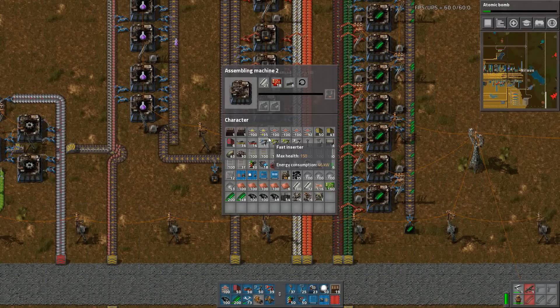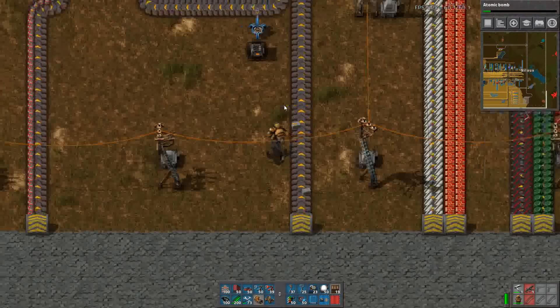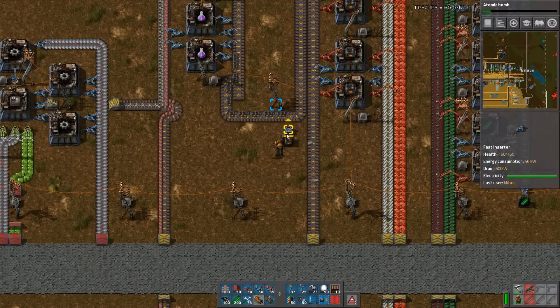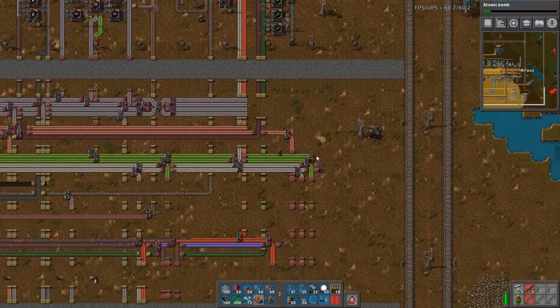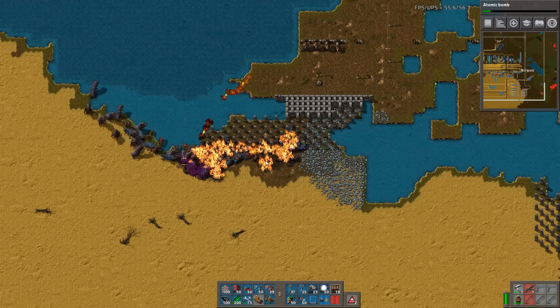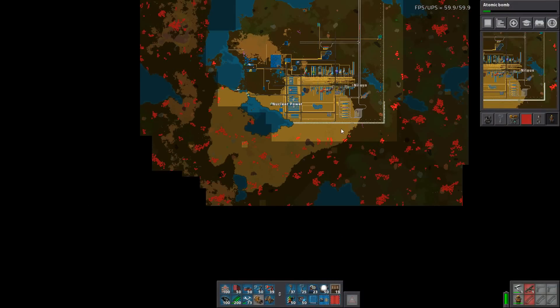They are crafting — there are actually other things they are missing. The stone bricks is actually the bottleneck here in this base. Rather silly, but okay. Now let's ask ourselves what we want to do — clean up. I definitely want to clean up my nice little desert here.